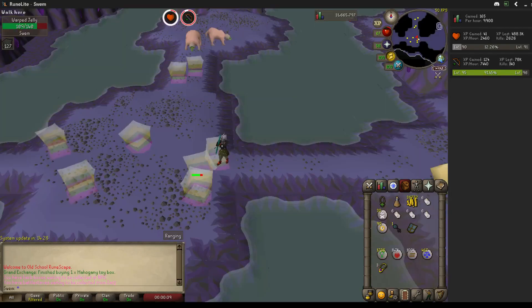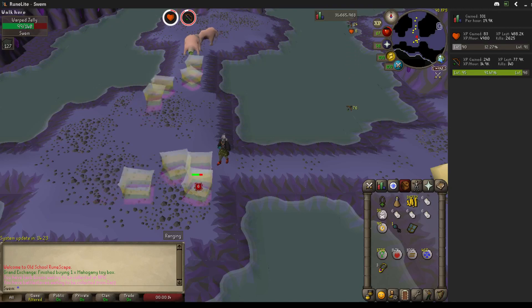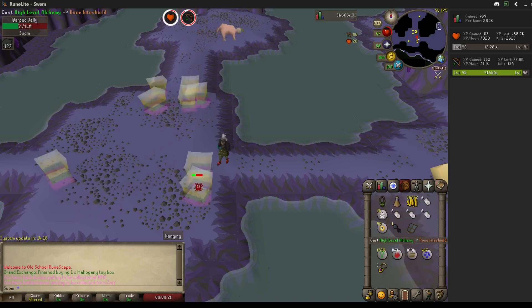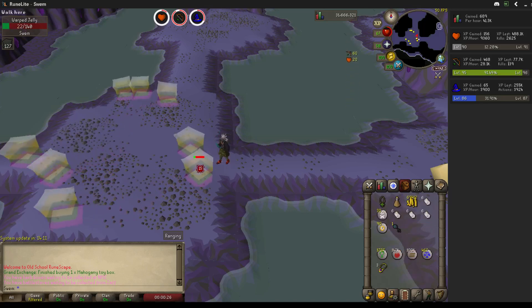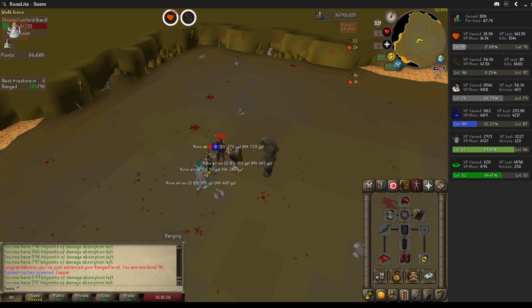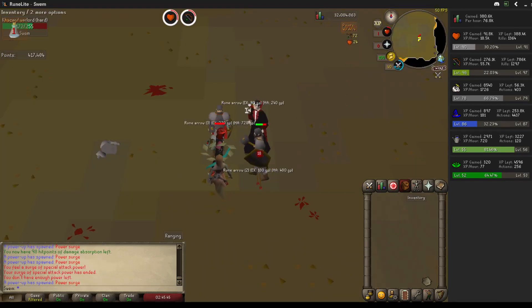I just logged into RuneScape and straight away there's another system update. Hopefully this one doesn't take long. It's like every time I try and play, my membership either runs out — I just had to use a bond yesterday — or there's some kind of update. I got level 6 range but didn't clip it since I was multitasking and realized I was low on arrows when I got there.